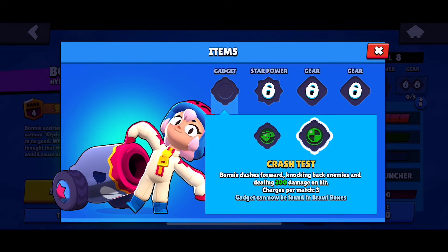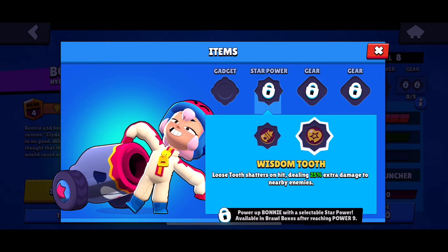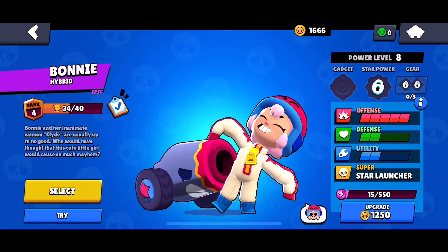Next, let's go to the Star Powers. We got Black Powder — the range of Bonnie's star launcher is increased by 36%. And for Wisdom Tooth, Loose Tooth shatters on hit, dealing 25% extra damage to nearby enemies. Now let's begin the gameplay.